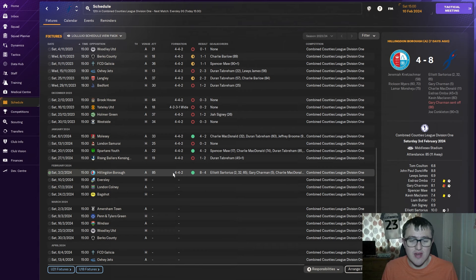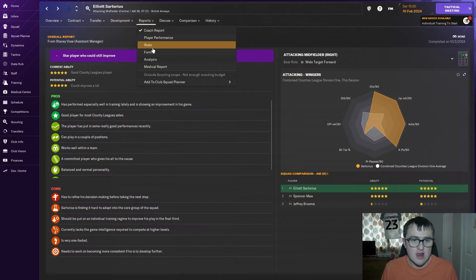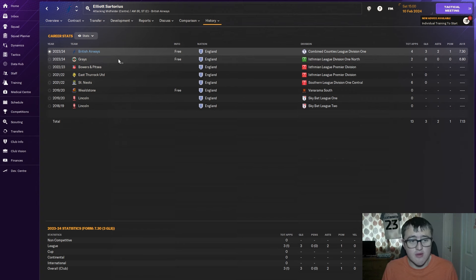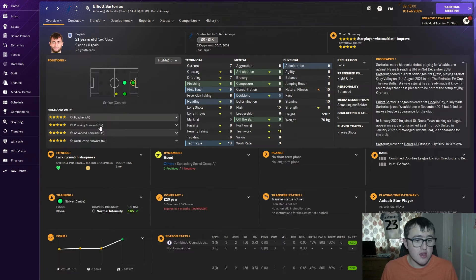We did thrash Hillington Borough 8-4, with Elliot Sartorius — our new striker or attacking mid — starring. He can play pretty much anywhere in those positions, but I think he's a better striker than an attacking mid. In the last game against Hillington Borough he scored three goals and two assists. We signed him from Graze Athletic on a free transfer and his start has been absolutely amazing. He's an advance forward, which is exactly the kind of striker we've been looking for, as most of our players are just poachers and target forwards.